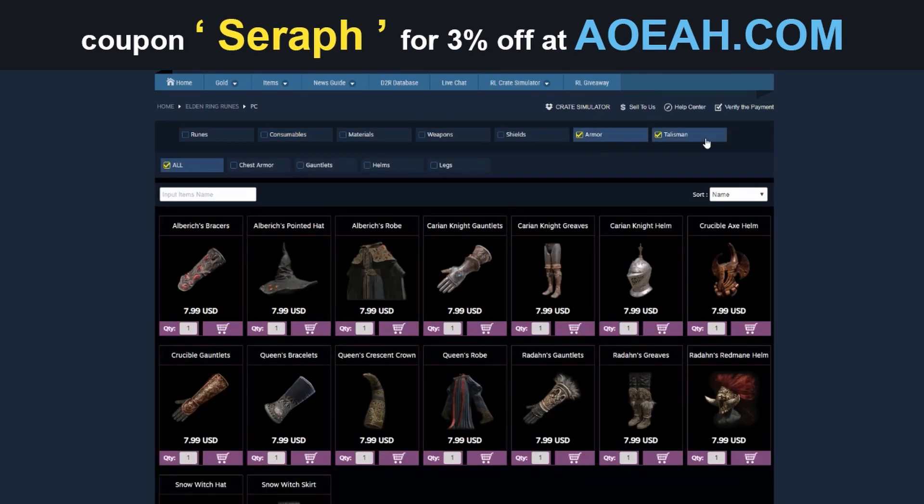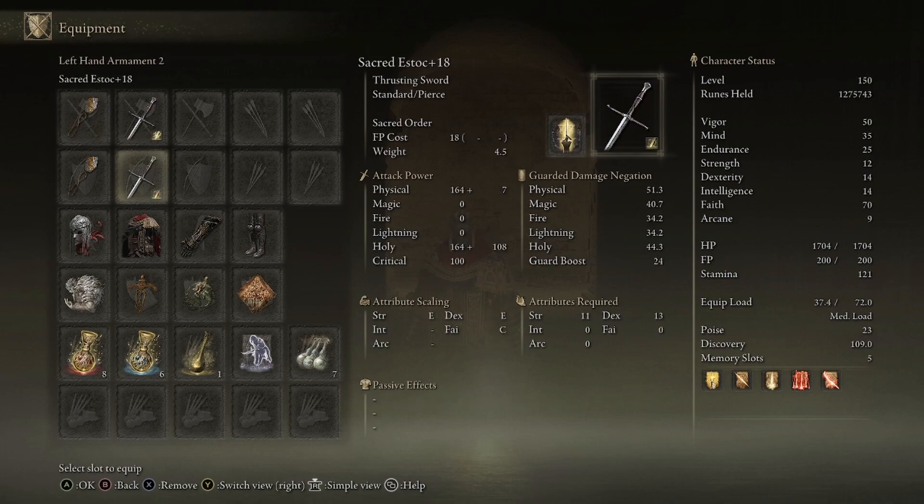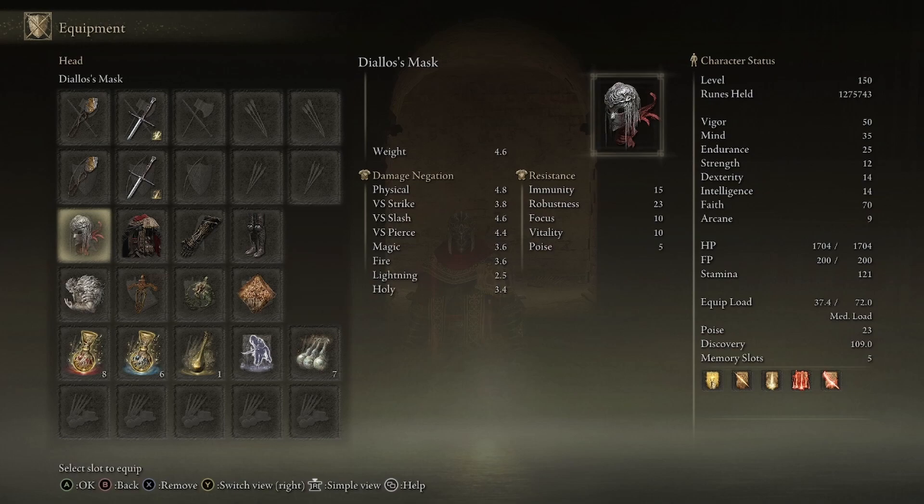The first thing we always talk about is the gear. For this build we are using two Gravel Stone Seals, because they boost dragon cult incantations by about 10 to 15 percent — having one in the offhand gives another 15 boost. We also have two With Stocks just in case anyone gets in my face. For fashion we have the Alices's Mask, Sanguine Noble Robe, Malaketh's Gauntlets, and Knight Cavalry Grieves — purely aesthetic, but you can go heavier armor for more poise.